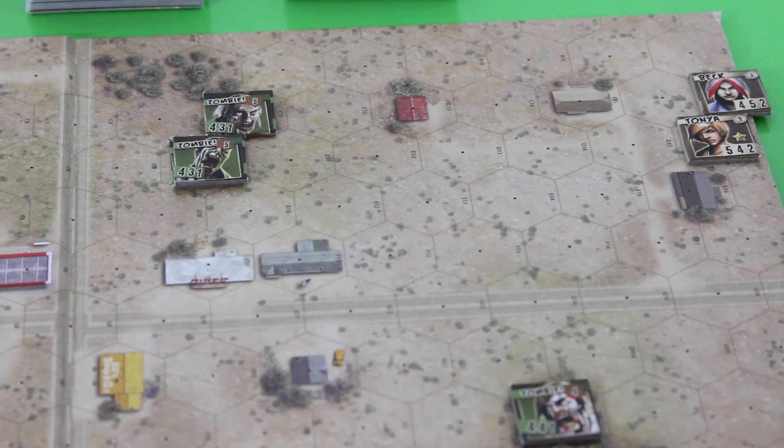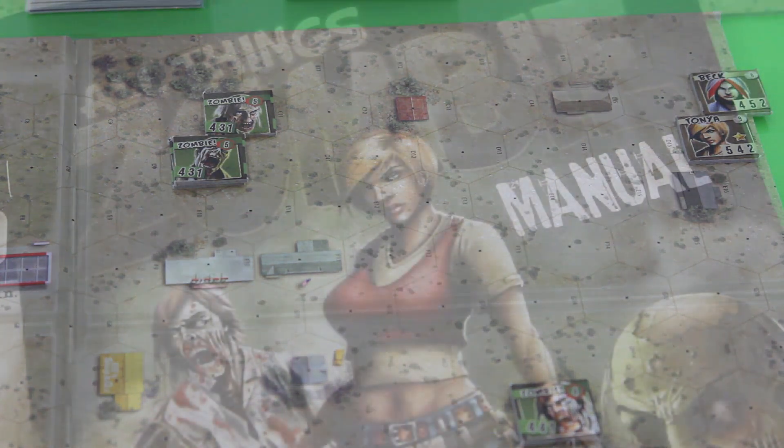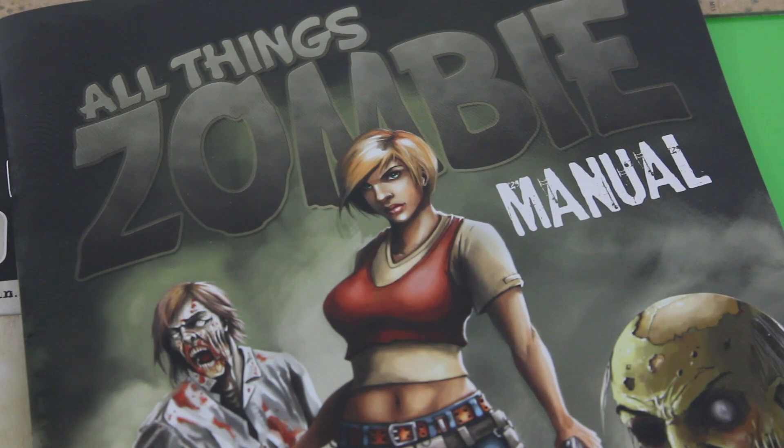In this very first scenario, the two main characters Tonya and Back will try to find something and then leave the map. When I went through the rules the first time I thought it seemed pretty straightforward, but when you really start playing you'll sooner or later run into situations where you think 'wait, what am I supposed to do now?' And the rules are sometimes not really helpful there.